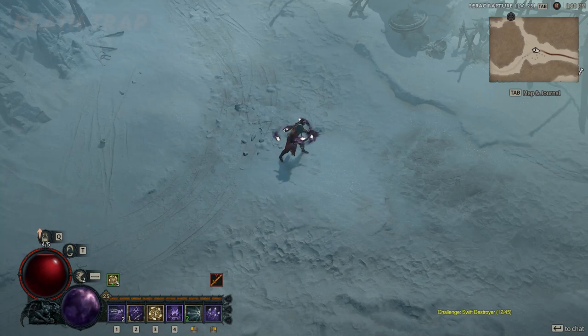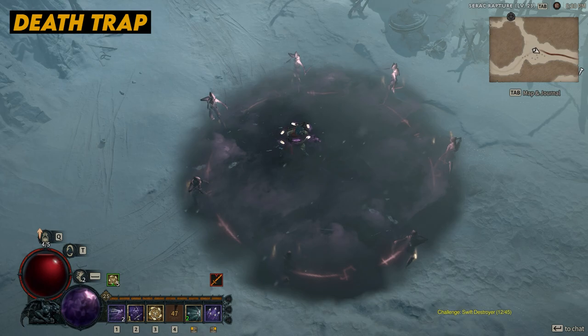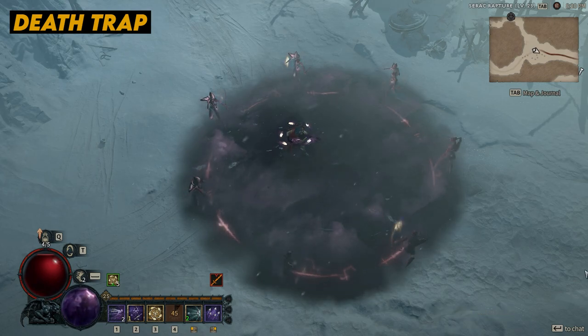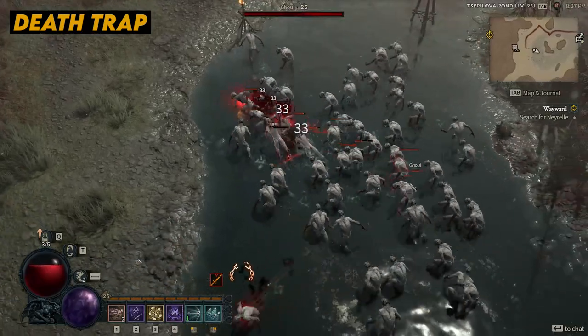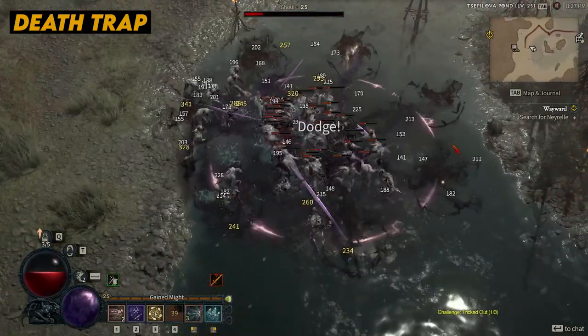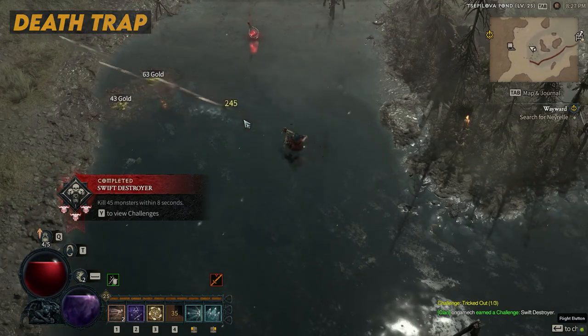Death Trap is coming in at number six. Functioning more like a delayed burst rather than an actual snare, Death Trap is a devastating ultimate ability capable of wiping out huge crowds of enemies in a single blast. The downside? Just like any ultimate ability, it takes a while to recharge.